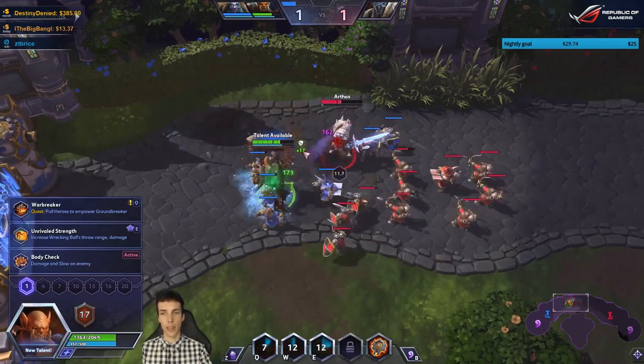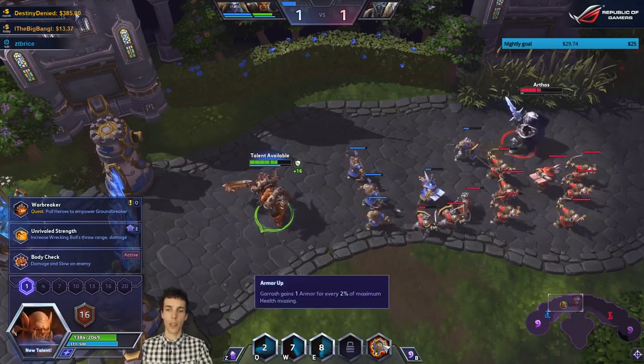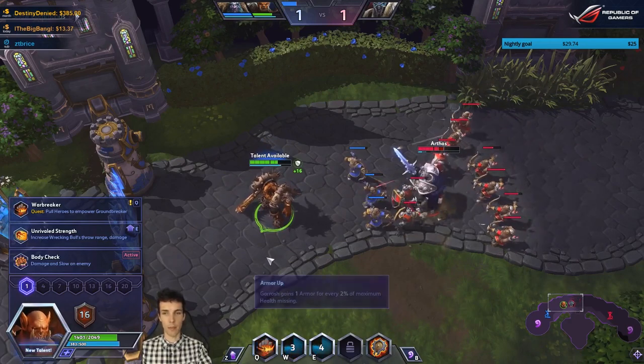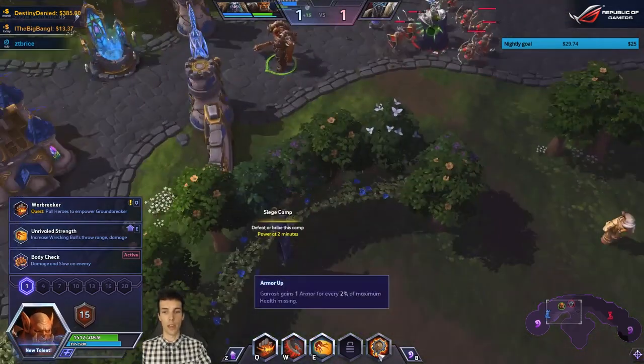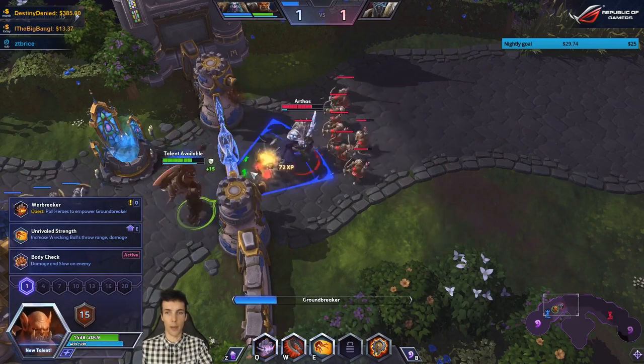The trait gives one armor for every two percent of maximum health missing. That means when you're at one percent life you have 49 armor, but it doesn't really help you since you're going to be dead anyway.